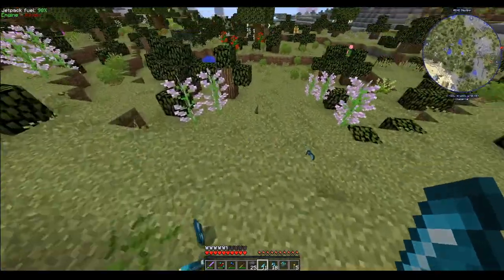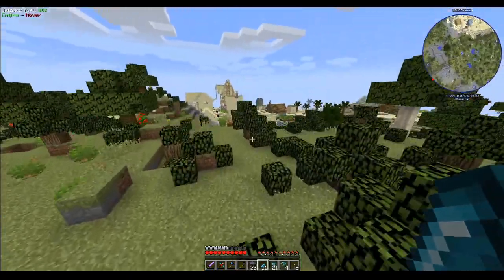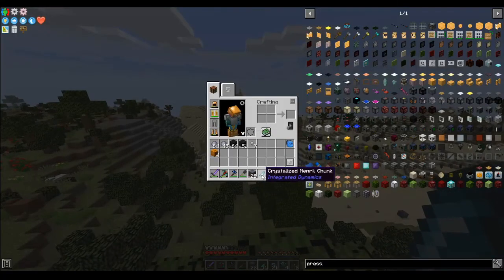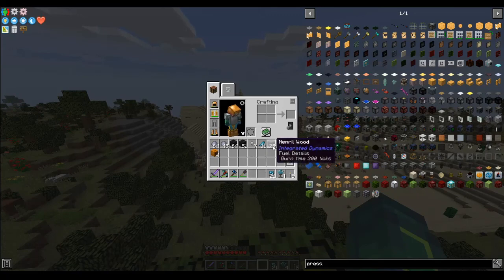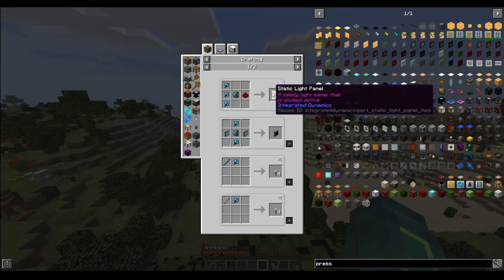Now this bad boy drops important pieces — these crystallized mineral chunks. It's used for something to do with Integrated Dynamics. I don't entirely understand Integrated Dynamics yet, but I would like to because it looks useful at the very least. It also drops these berries, which can be used to make torches out of regular sticks or stone sticks, including the Tinker's Construct ones — so that's just cobblestone — and it just makes torches which are blue. Also, if you eat them, you can get night vision.